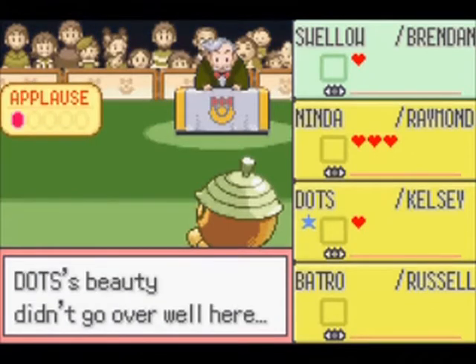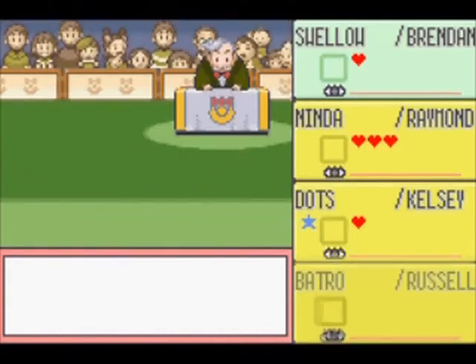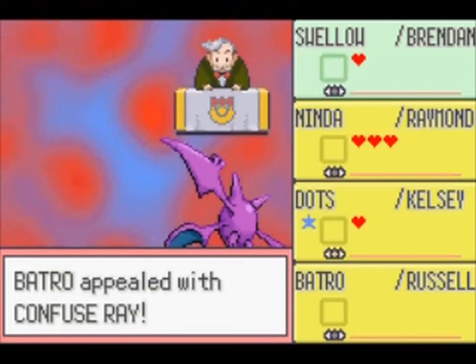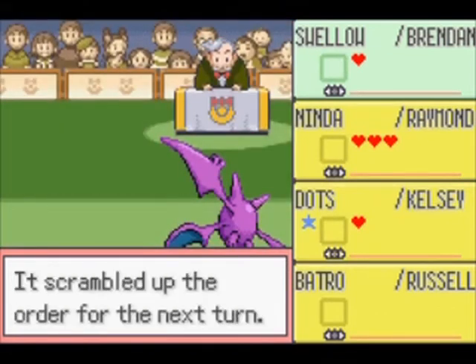C.Dot just used a move in the beauty category and that didn't go over well with the audience. When someone makes a move that gets the audience really excited — that is when the applause bar is filled up — that Pokemon will receive lots of extra hearts.